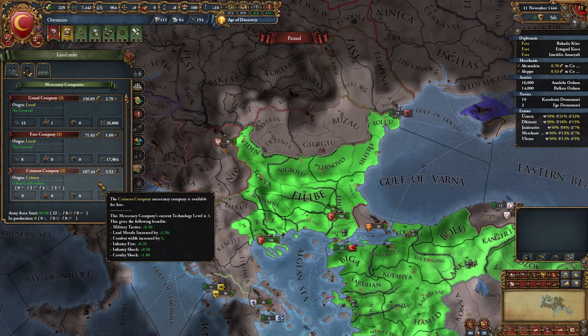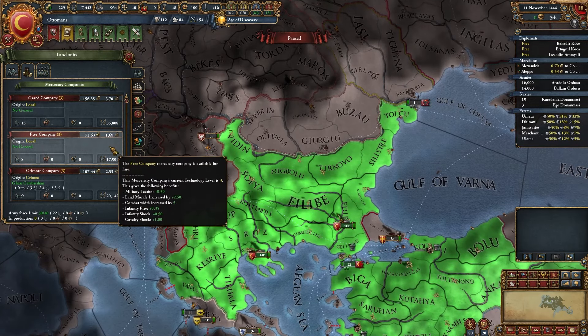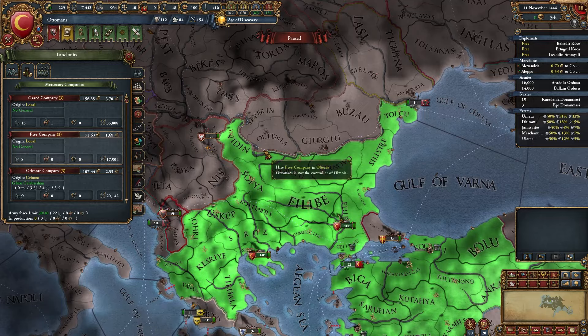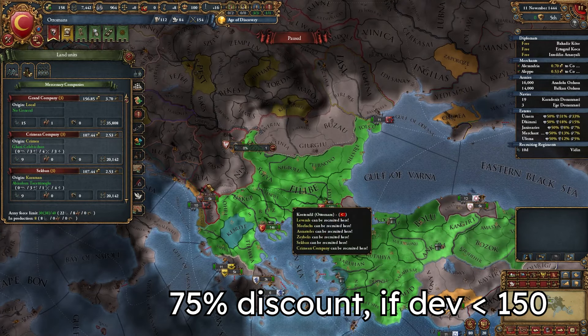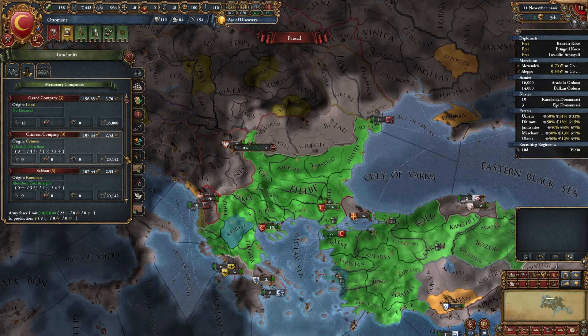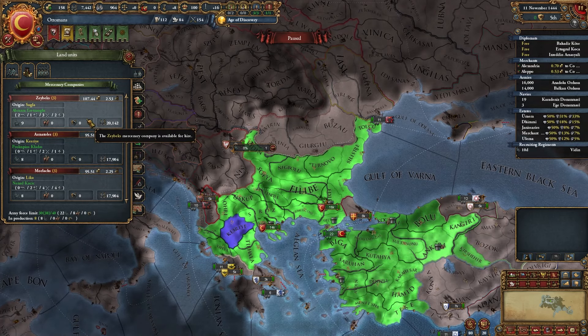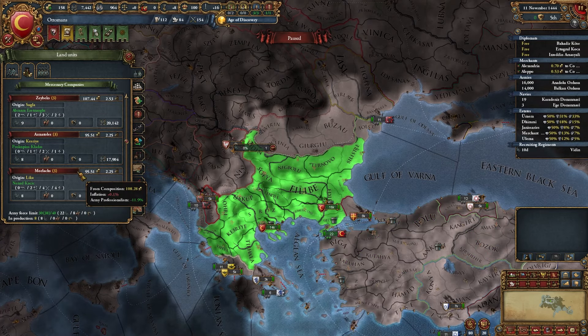Mercenaries won't spend your manpower and they might have their own general. Free Company is always the cheapest mercenary and it's the best one for small nations — it comes with a very big discount. It doesn't apply to Ottomans, but it's still cheaper. Also, if you want a good general but can't hire one, you can buy a mercenary company that comes with a good one.